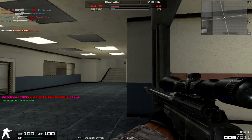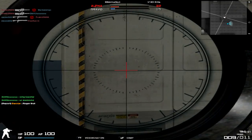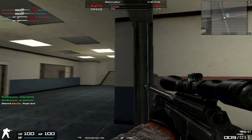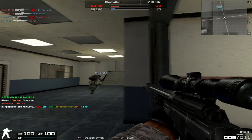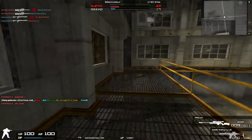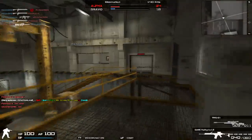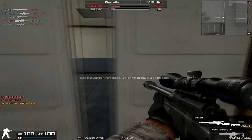The TRG-21 is very, very good. As soon as I started using it, I hadn't even seen the stats on the gun yet. I just immediately bought it and started using it, and I thought to myself — wow, even with the scope, it feels exactly like a TPG-1 Pro, which is the sniper rifle I've been using pretty often lately.